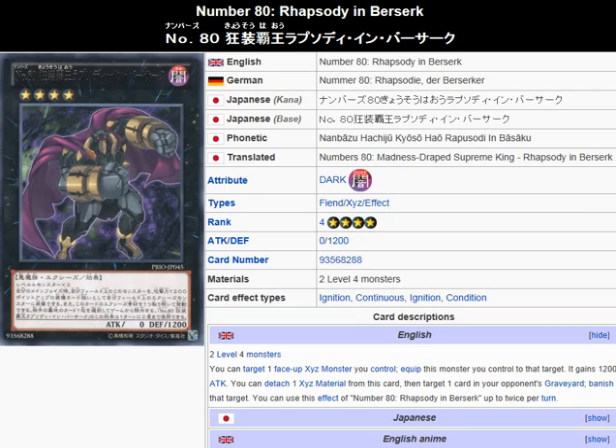Yu-Gi-Oh 101 Card Review. Here to review a card that came in Primal Origin, February 15th. We're looking at Number 80: Rhapsody in Berserk. This is another one of those cards that I did an anime and video game only card review on, because at the time it wasn't an official card yet. So let's see what actual effect they gave this card.